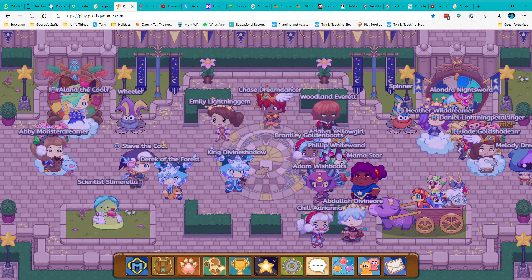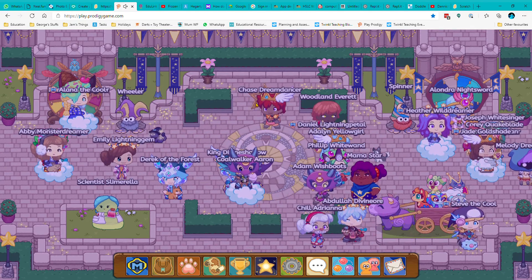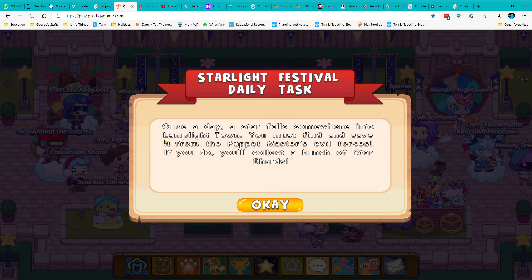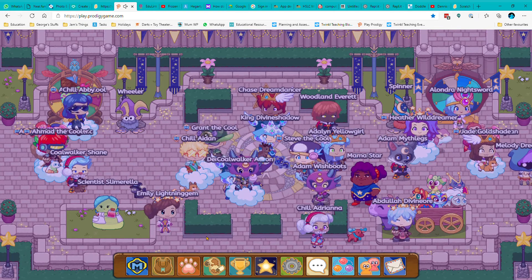I'm just going to show you a couple of things. So basically the daily task — what you have to do is go around the Night Town, and you find a star. When you click on that you have to do a battle, and then you get 10 star shards. The star shards are the currency for Starlight Festival — that's what you buy with.